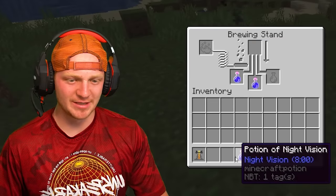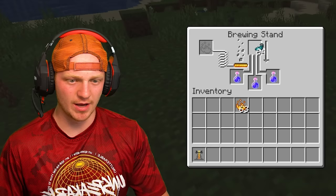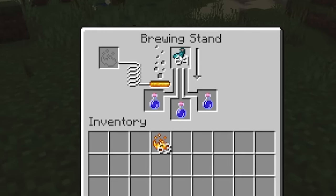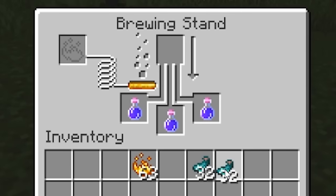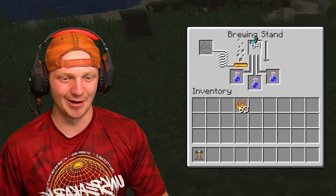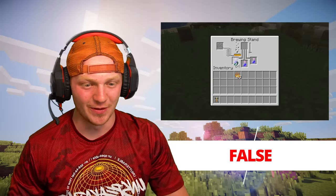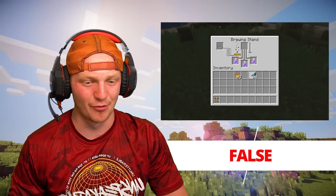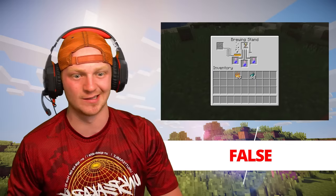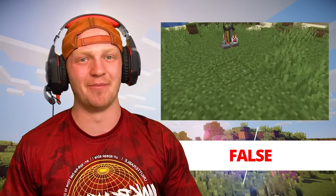So we have a potion, drops in a magma, and then a glowing ink sack. It doesn't work — you can't put a glowing ink sack in a brewing stand. So this is absolutely clickbait. It will not let me put the ink sack in the brewing stand, probably because the item doesn't belong in there. That is completely false and completely clickbait.